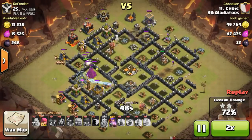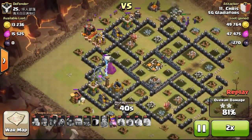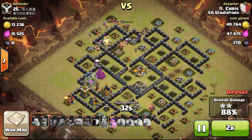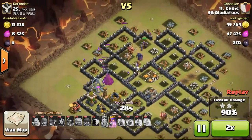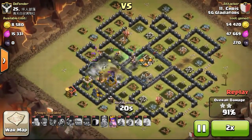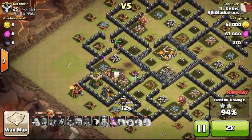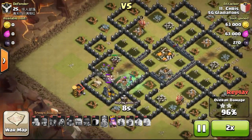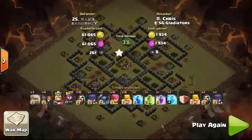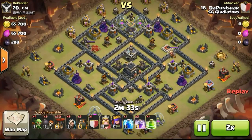He usually forgets to drop his clan castle — the witches would probably have gone together behind the troops into the core. But this is his strategy of attacking, and if he manages to do a 3 star it still gets the job done. He sometimes brings funny troops like goblins, archers, or even a lot of barbarians, but it still works. Really good job Chris — I really appreciate all the time he spent with me.